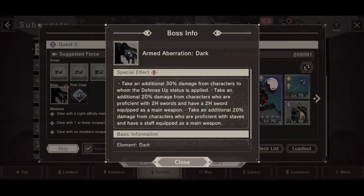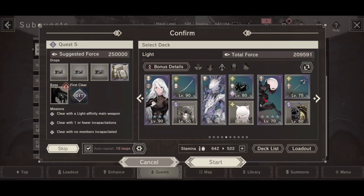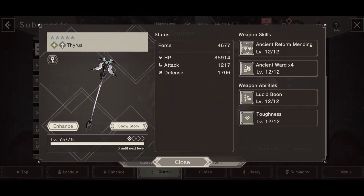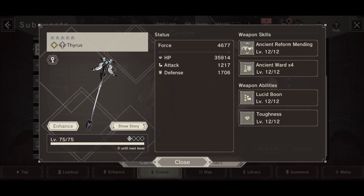You can also see the extra damage from 20% damage for characters who are two-handed sword users and have a two-handed sword equipped. The last bonus isn't important for my run because F66x's damage is negligible, so that 20% damage boost wasn't really used by me. Basically, use this weapon — it's the MVP if you don't have some good tanky dark memory characters.